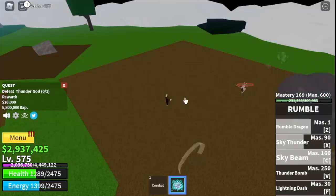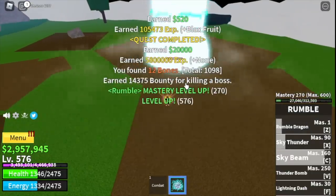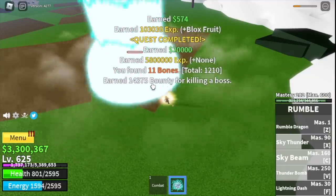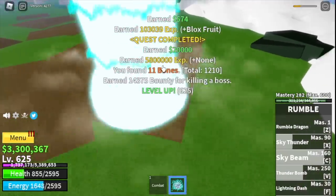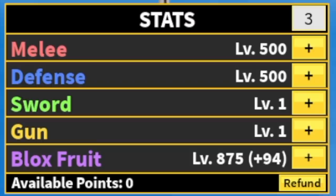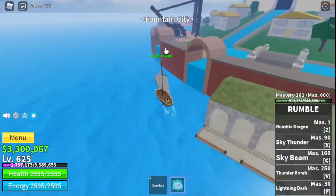After defeating Thunder God, go back to the royal squads or the royal guards. Every time you have a chance to defeat Thunder God, go for it. At level 625 stat check: 500 melee, defense blocks, fruits 875.